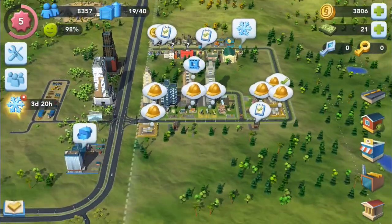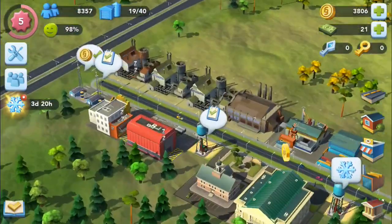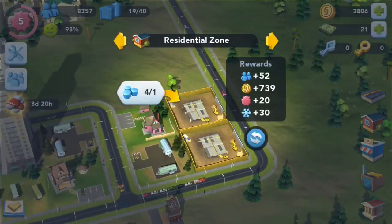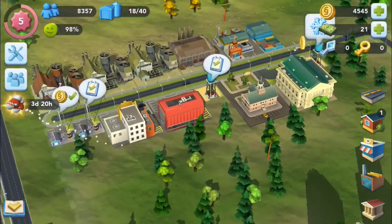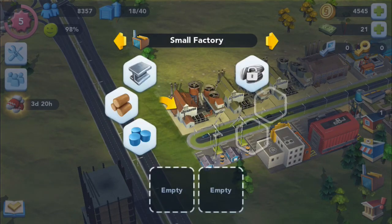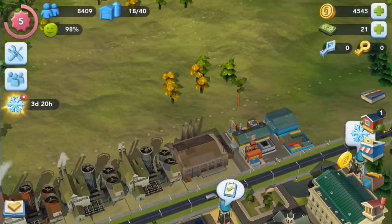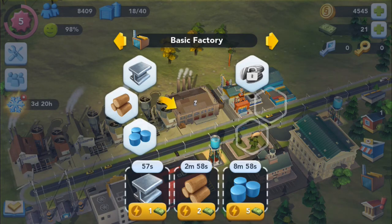I made a road and moved all the buildings to this side with the factory so the traffic won't disturb the citizens. I can upgrade their houses. I'll just put down some of these productions here - maybe put all three inside. Good idea.